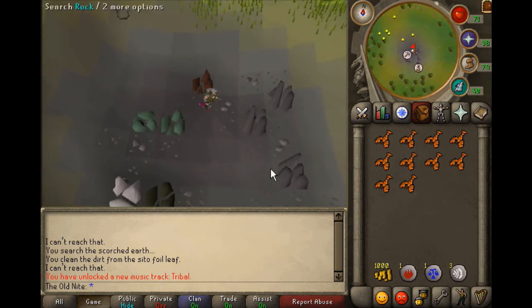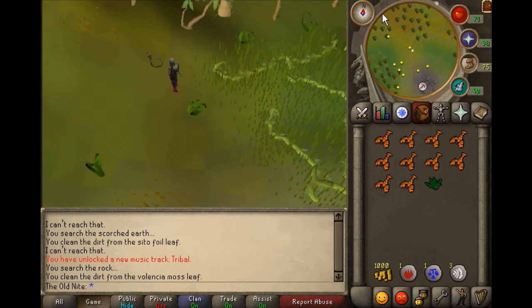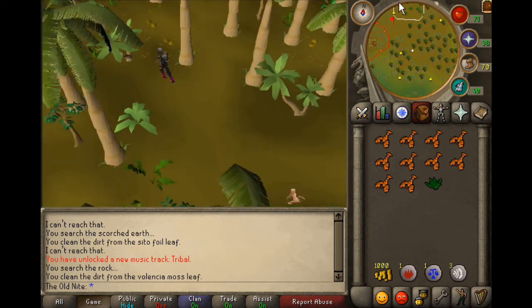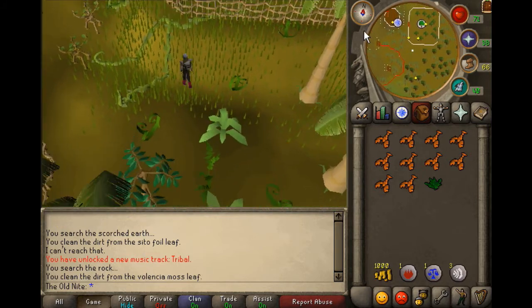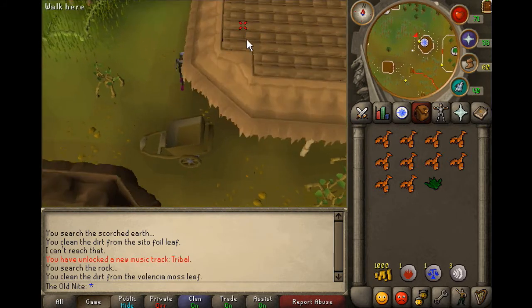Search rock. Alright, I got the moss. I'll take that off because if those level 40s attack me, I'm pretty sure the level 53 or 52 — pretty sure it's 53 — will attack me then. So I don't really want to try attacking them.